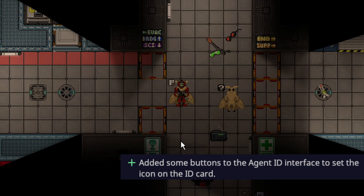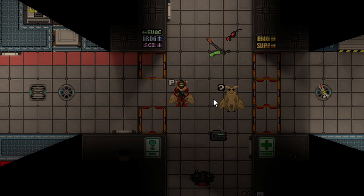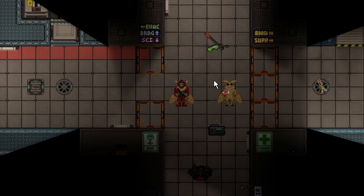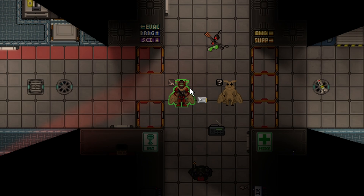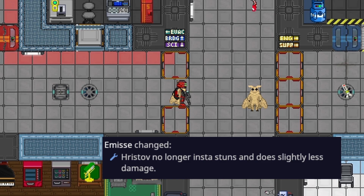The purity HUD now shows people's job icons above their head. If they don't have an icon it'll show a question mark; a passenger shows a passenger icon. The sec HUD and med-sec HUD both do this. On top of this, the agent ID card will now let you change your icon so you can fool security more easily — you could change yourself to a janitor and the icon updates in real time.